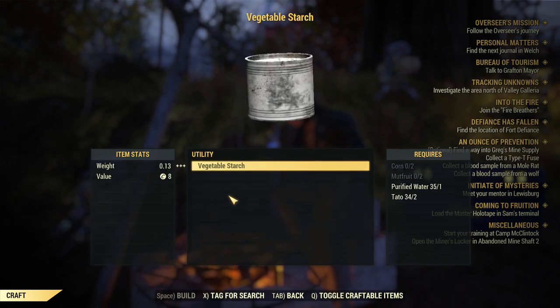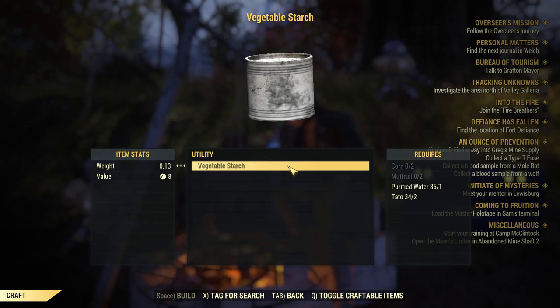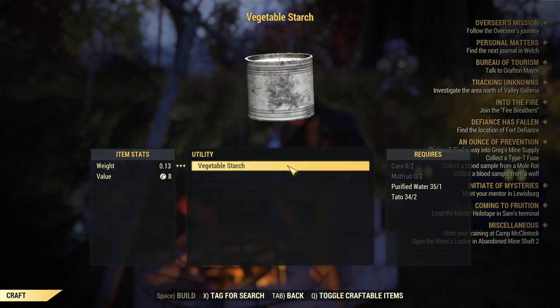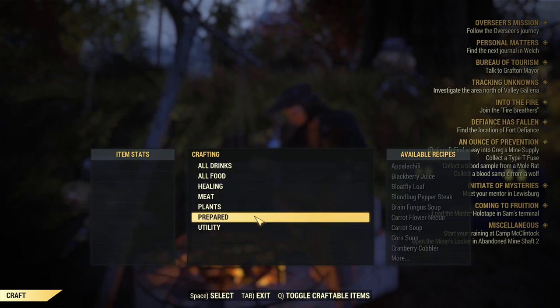The first thing you should do is use your corn, mud fruits, and tatoo plants to make vegetable starch to get adhesive. This is really important — you don't have to farm a lot for it, you just have to craft it in your base at your own pace.